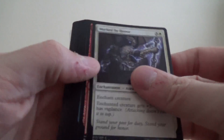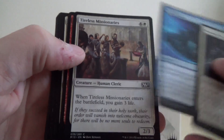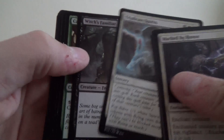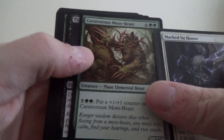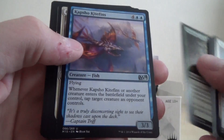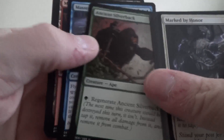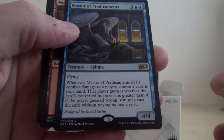Okay, we've got Mouth Runner, Foundry Street Denizen, Void Snare, Tireless Missionaries, Generator Servant, Triplicate Spirits, Witches Familiar, Carnivorous Moss Beast, Typhoid Rats, Undergrowth Scavenger, Capshaw Kite Fins, Boon Weaver Giant, Ancient Silverback, and our rare is Master of Predicaments, a Sphinx Creature.